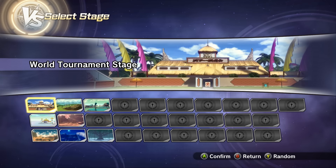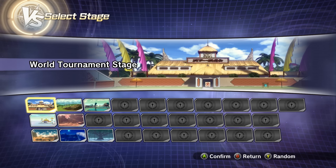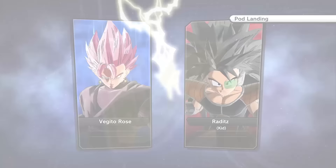Let's go random — okay, kid Raditz. That's a good random matchup. I think with one of these it said there's custom skills — I don't know if they meant just a custom skill set or actual custom skills. That'd be pretty cool. So Vegito Rose versus kid Raditz. How strong would kid Raditz be? If Raditz as an adult had a power level of like 1,500 or something, as a kid — whoa. Oh my goodness, look at how fast we are!